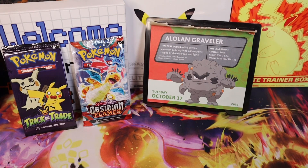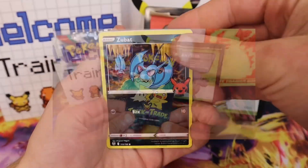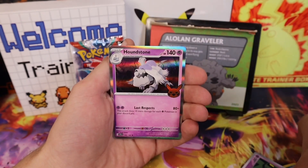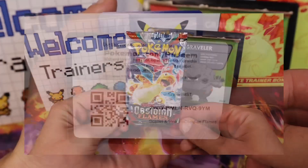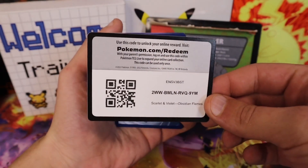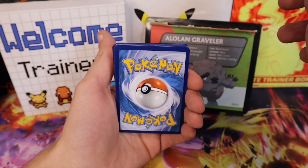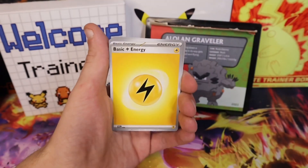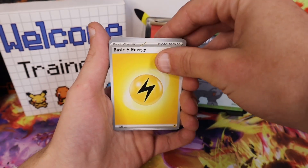Trick or Trade first, then Obsidian Flames. Zubat, Shuppet, and Houndstone from Obsidian Flames — hopefully the Charizard. Wish me luck! Code card for the online collectors, one to the front for Scarlet and Violet. We'll guess electricity for the Alolan Graveler. Oh, we got one! Pats on back, pats on back — hopefully that means we'll get a pull.